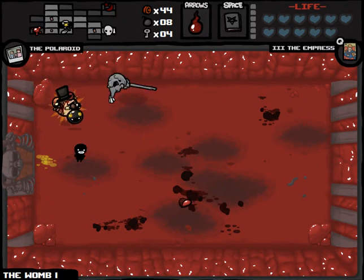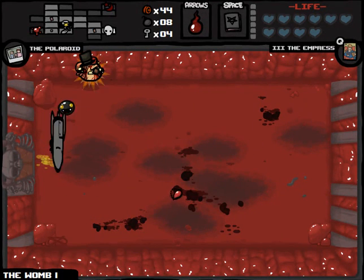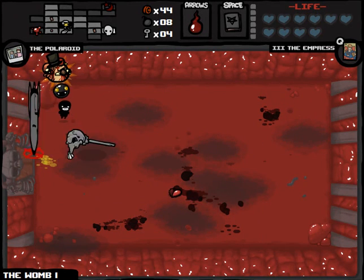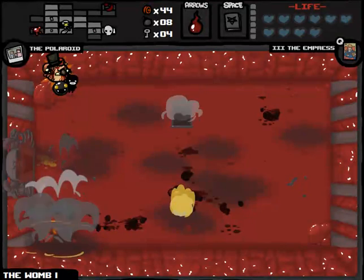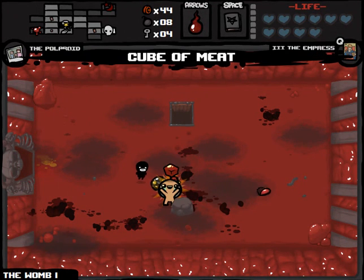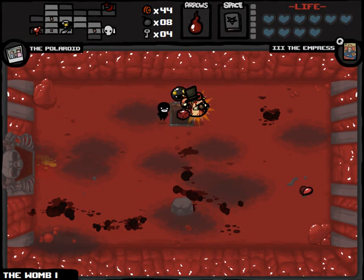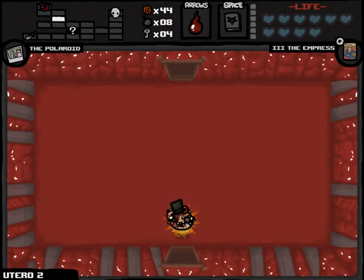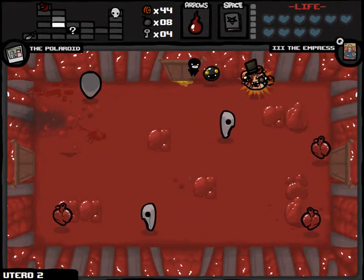There we go. I hit myself there, and now I can see my Spirit Hearts — we might actually lose this run, and that would be comical and horrible. If we get a nail or something, that would be good. Anyway, down to the next floor. I should really not be taking this much damage. Time to hunker down, be smart, do things the right way. I can fly.